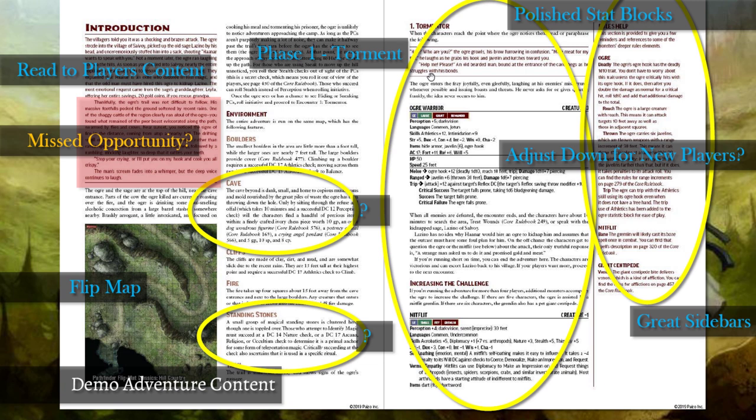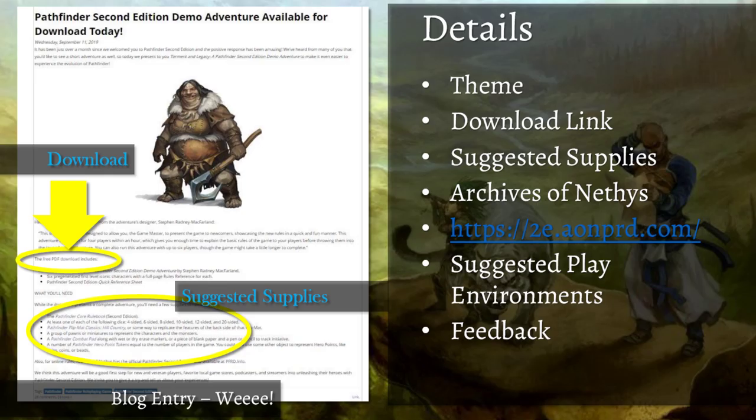The first part thrusts you into combat — you're at the bottom of the hill, you can sneak up, there are descriptions of stealth and perception checks for who sees who first. You get right into combat in phase one, which is where the title comes from: 'Torment and Legacy' — this ogre warrior is called a Tormentor. The stat blocks are perfect — great color choices, great layout. I've got them memorized already. There's no picture of the ogre in the PDF, though the web page has one.